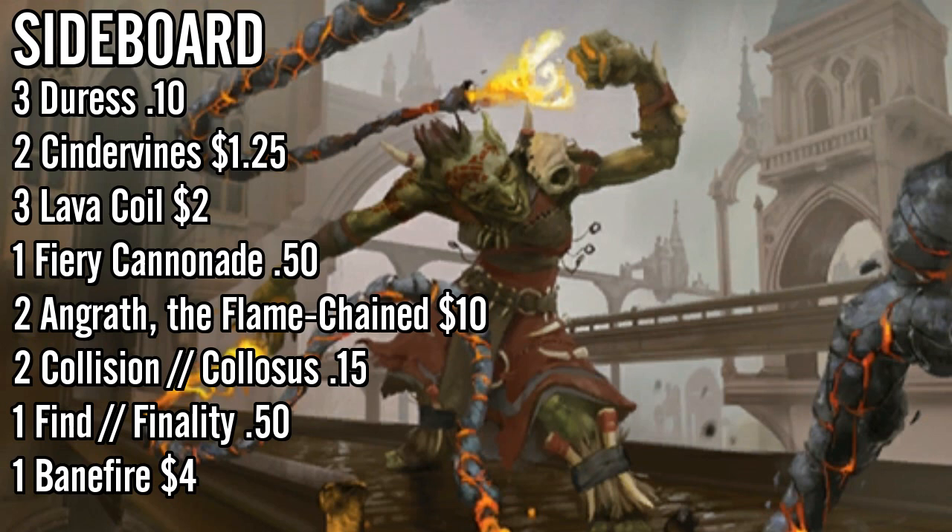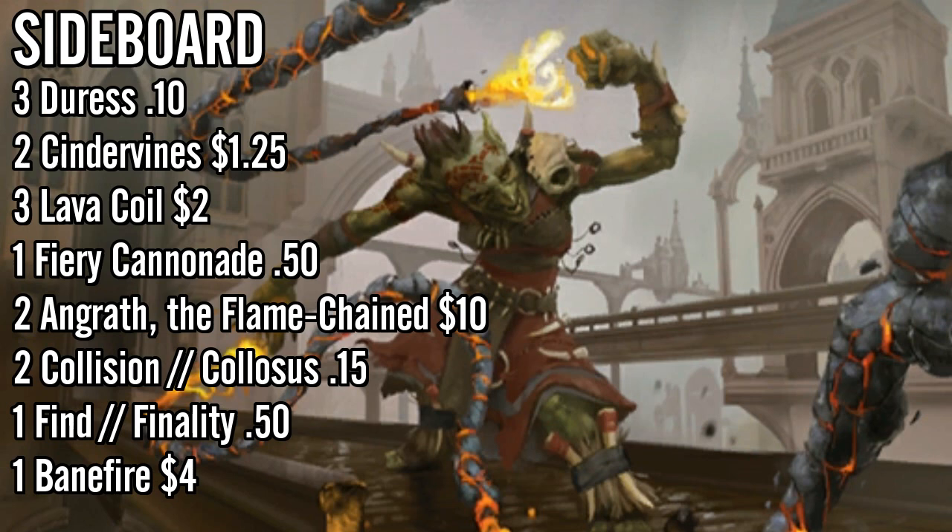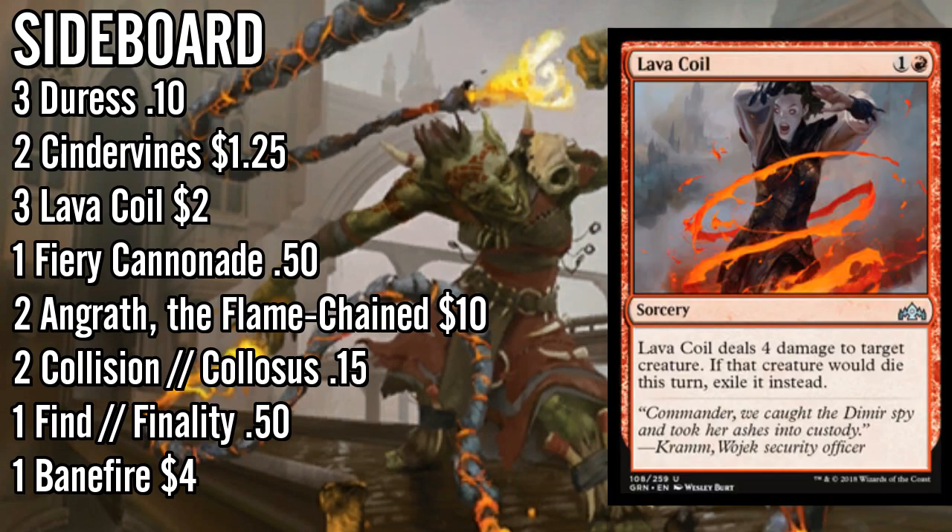Now let's look at the sideboard. There are some differences between my board and Frank's. First, two copies of Collision//Colossus: this comes in against control to deal with Lyra Dawnbringer and various Niv-Mizzets, also against Drake decks, and even mono-blue since they play a fair degree of flying creatures. It's better against Tempest Djinn than Lightning Strike. You'll often take out the Strikes to put in more copies of this. Collision is also great against the occasional Angels deck.